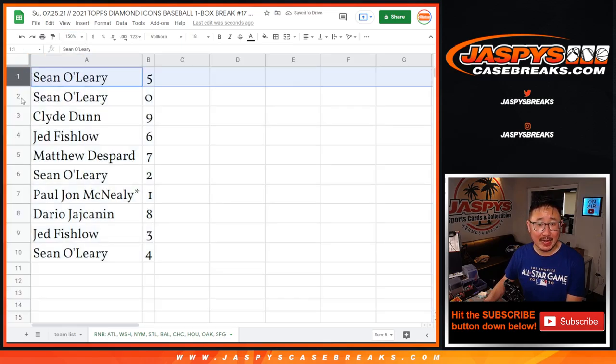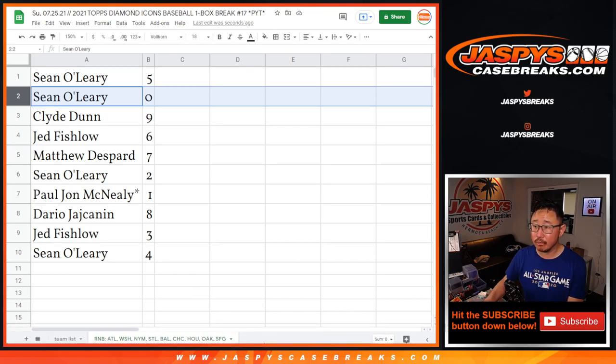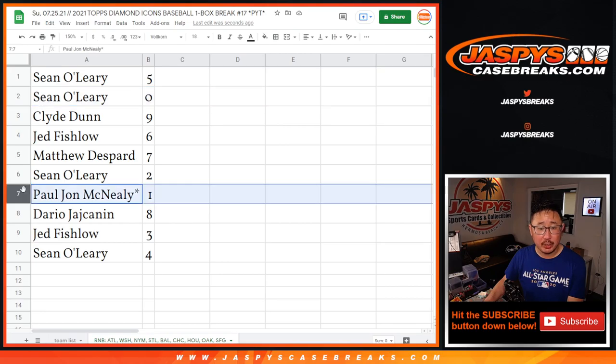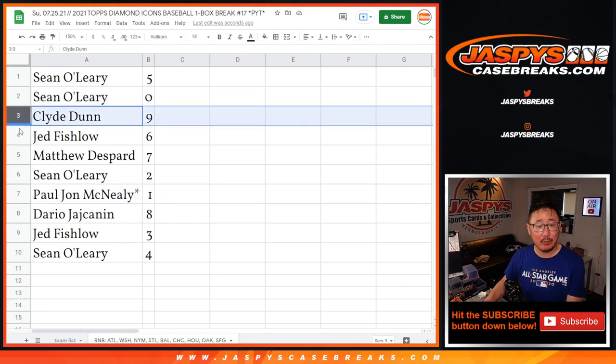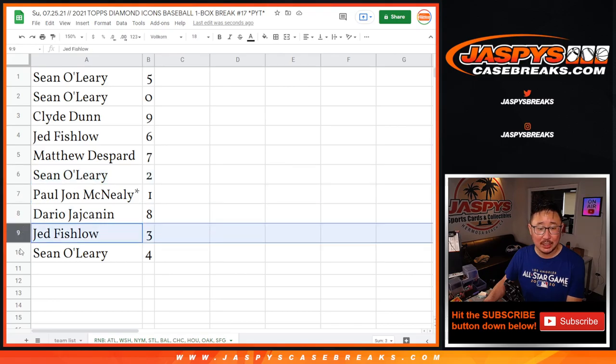Alright, Sean with five and zero. Remember, zero gets any and all redemptions for that group of teams down there in that tab, including one of one redemptions. PJ, you'll still get live one of ones. Clyde with nine, Jed with six, Matthew with seven, Sean with two, Daria with eight, Jed with three, and Sean with four.